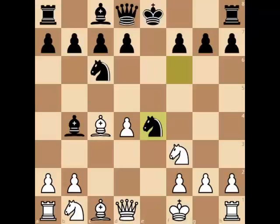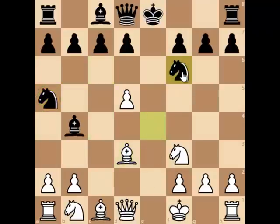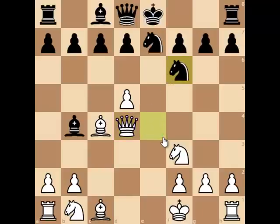Knight capture on e4 was played and now d5, attacking the knight, and Ne7 was played. In case of Nf5 attacking the bishop, black will lose the knight — say Bd3 attacking the knight, Nf6, and now a3 attacking the bishop, Bxe7, and b4 wins the knight on a5. So after d5, Ne7 was played and now Qd4 attacking the knight on e4, Nf6, and now Bg5 attacking the knight once more.